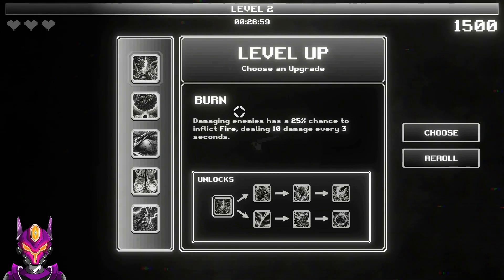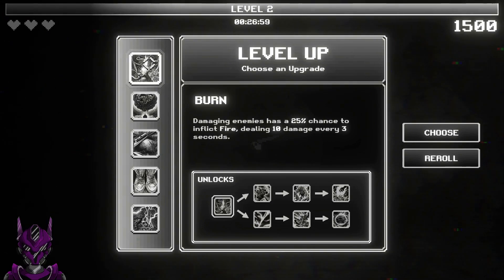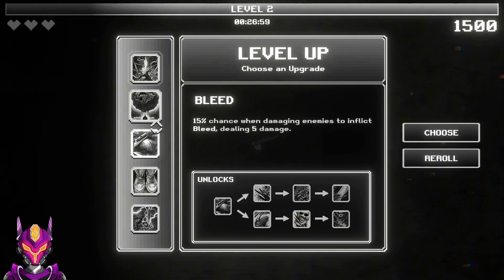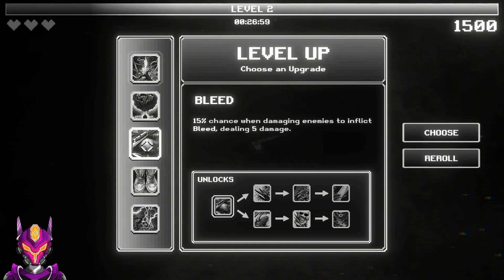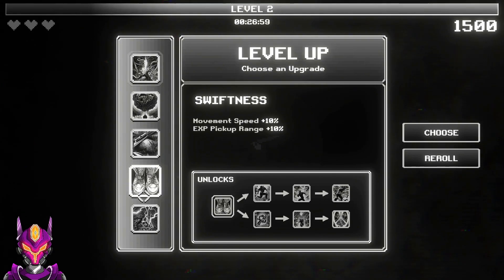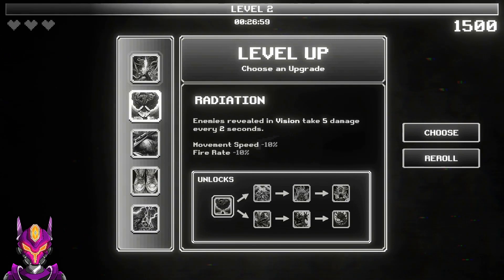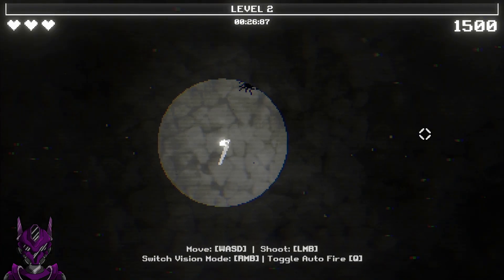You can see as we level up across the top of the screen. We got burn damage - damaging enemies have a 25% chance to inflict fire radiation. This is one of my favorites - enemies within your radius of light will take periodic damage. Bleed chance on damage might come into play later. This is our movement speed. For now, let's go with radiation to help our damage.